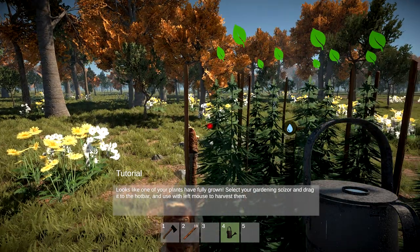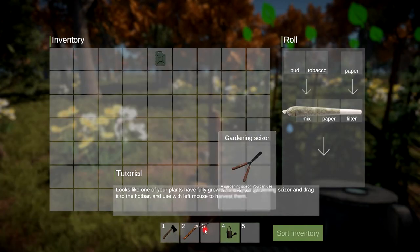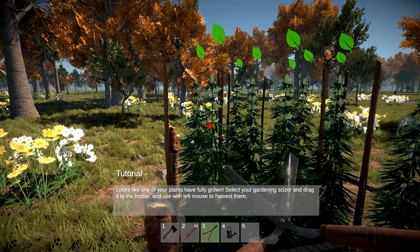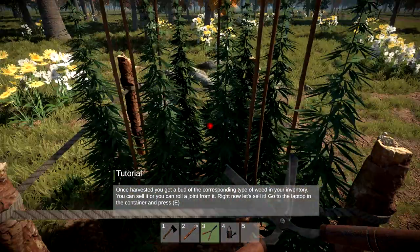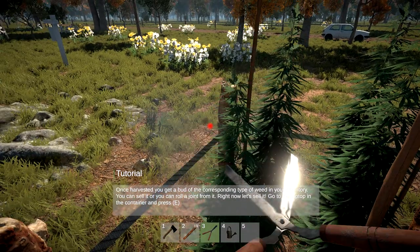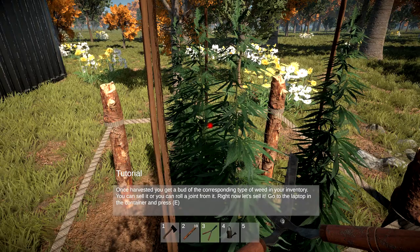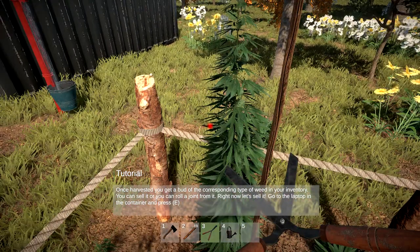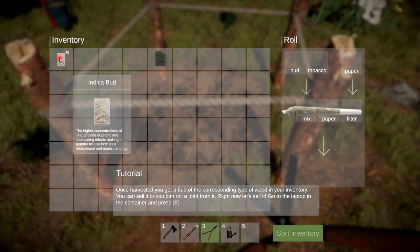Looks like one of your plants is fully grown, so let's get our gardening scissors - drag it into the hot bar. There we go. Should we just chop away? Yeah, chop chop chop! Do I mess this up or what? Okay - so do I have weed now? Yeah, look - Indica bud, nice!